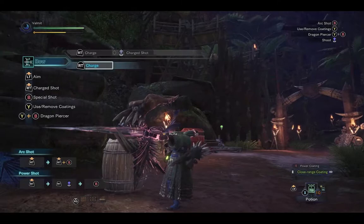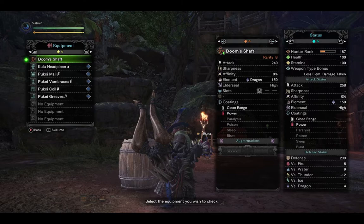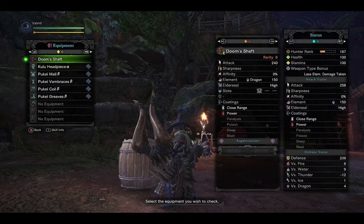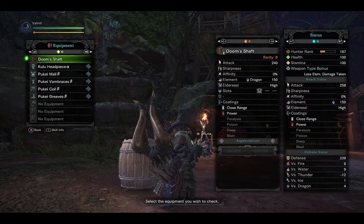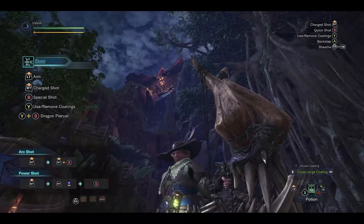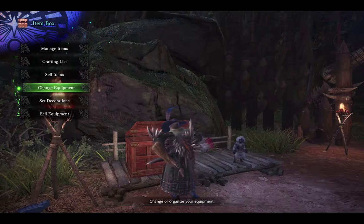It's a very good weapon design. You might not see the Doom Shaft used all that often because it is a dragon bow, and dragon element depends on what monster you go after. It has 240 attack, the dragon element, a high Elder Seal — so it may be used against some Elder Dragons — and close range and power coatings. It only has one one-slot decoration, but does allow some augmentations. Overall, a really welcome design for Nergigante's bow and what Monster Hunter can really excel at in giving you a cool weapon that shows off the monster parts it's made from.